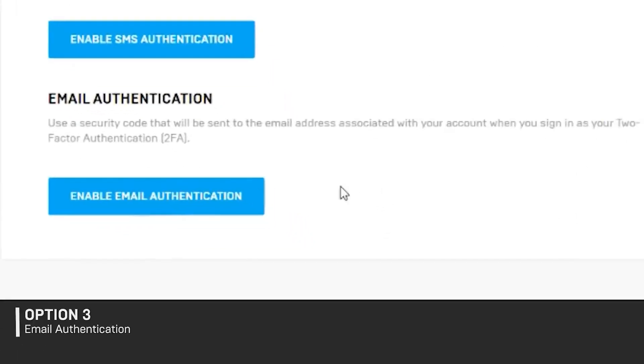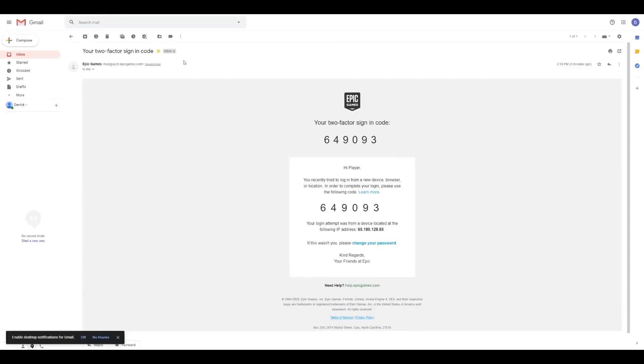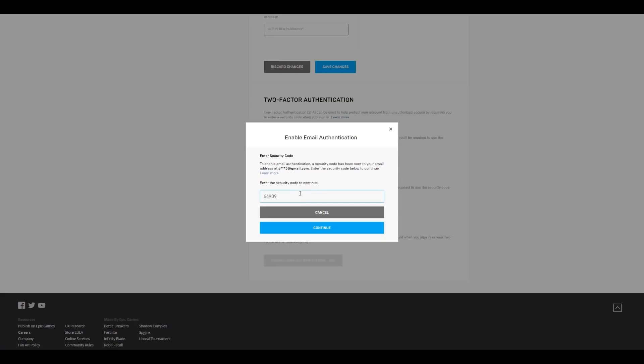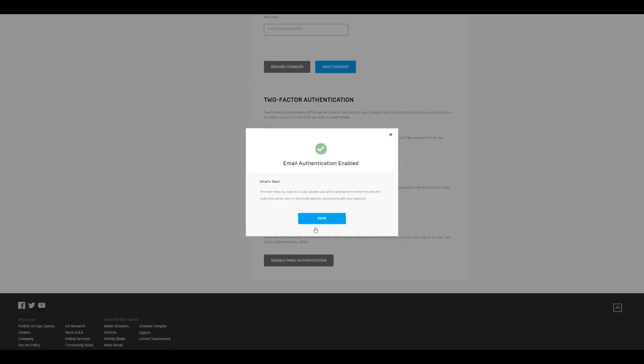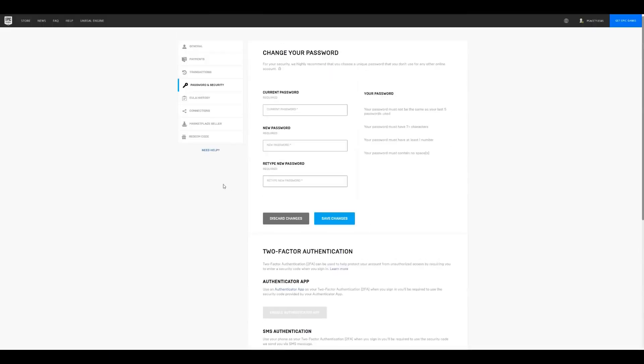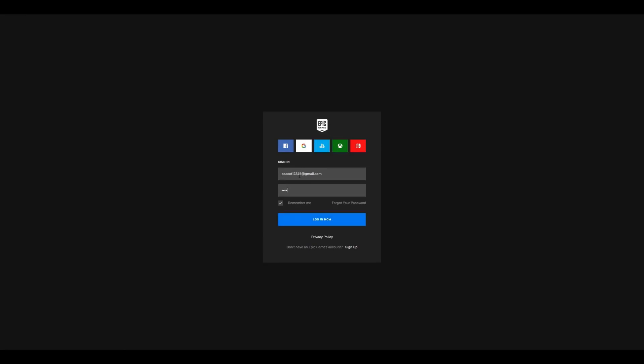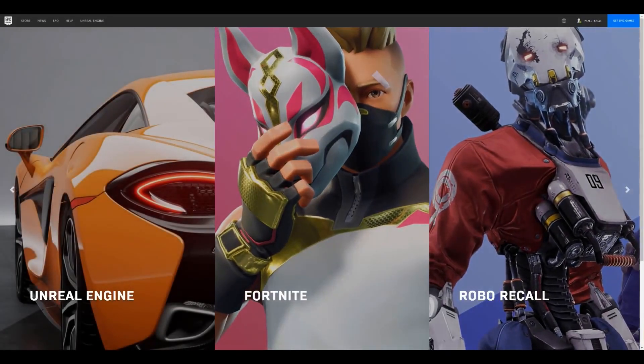Email Authentication is the third option. To use this, click on Enable Email Authentication. Check your inbox for the email containing your two-factor code. In the pop-up, enter the code you received in your email and click Continue. A window will appear confirming email authentication has been enabled on your account — click Done. To confirm it is working, hover over your name in the top right corner and click Sign Out. Log back in, enter your email and password, click Login Now, and a two-factor code will be sent to your inbox. Check your inbox for the code, enter it into the confirmation window, and click Continue. You've successfully added email two-factor authentication to your Epic Games account.